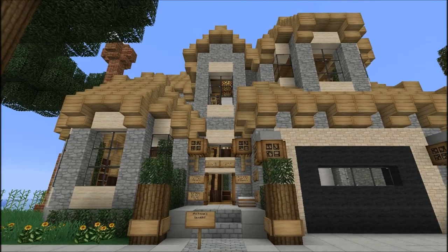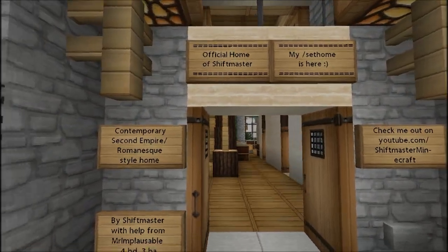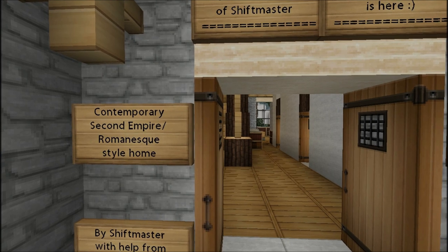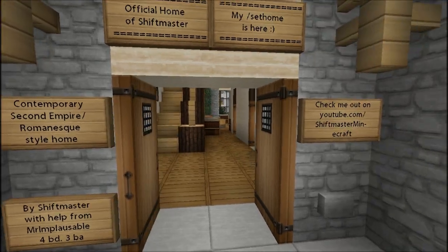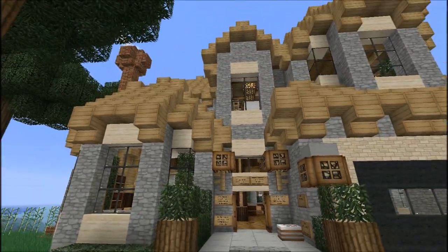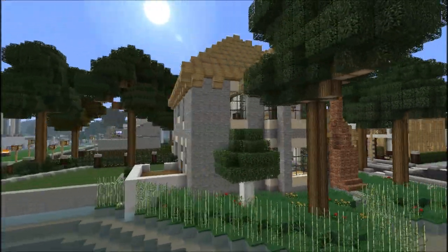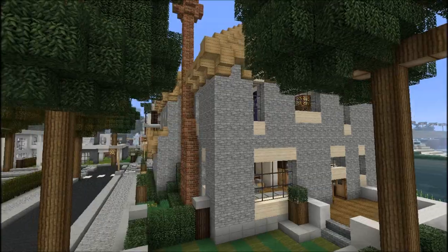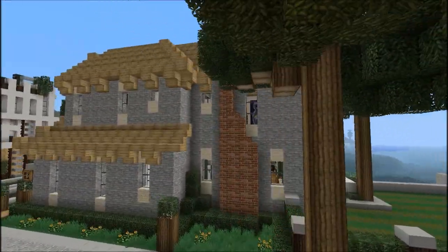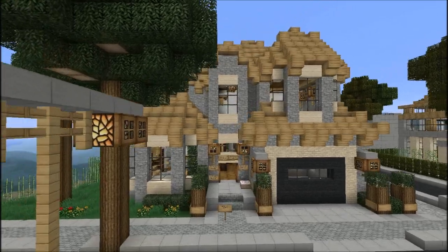This is a contemporary second empire romanesque something-something house - four bedrooms, three bathrooms, built by myself. Let's go ahead and fly around it. All cobblestone, sandstone, and wood - a very very simple material palette - and as you can see it actually turned out very nicely.